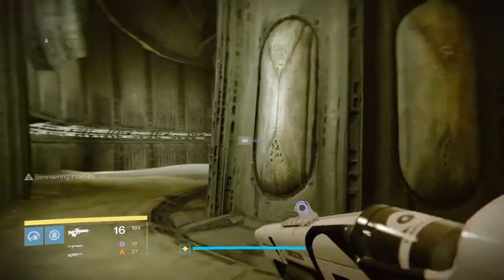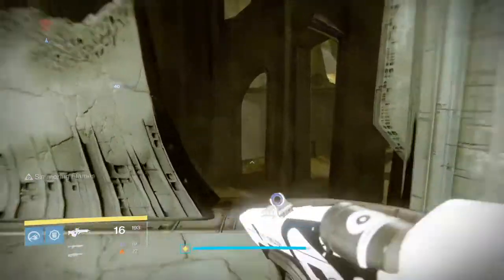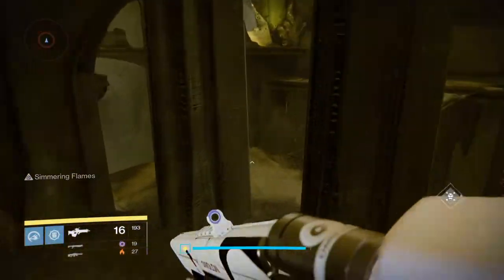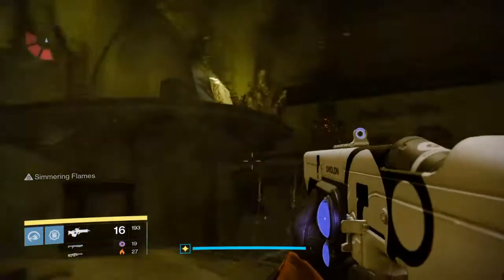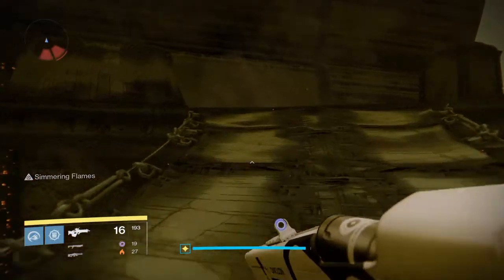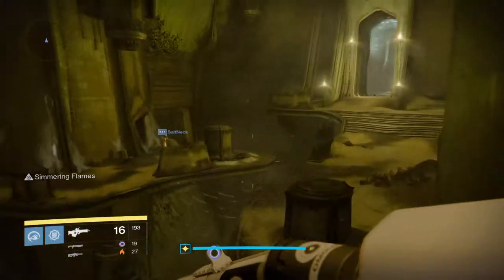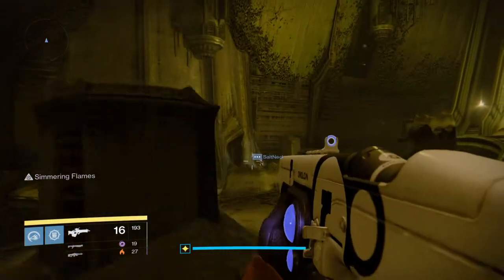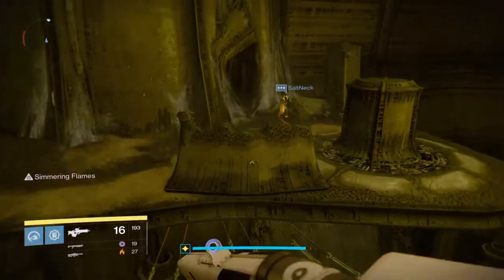And you're going to go left through this room. You're going to go straight through this room and straight out that door. Now what I like to do — because you're going to be going up there — I like going up this way just because I find it a little bit easier. Come up here and see where that guy is standing, where Salt Neck is. You're going to go through that door, so let's go into that little door.